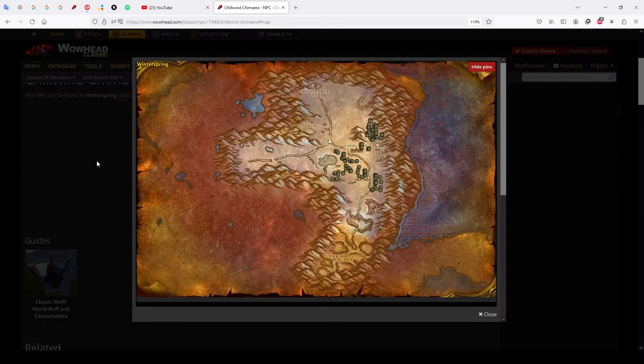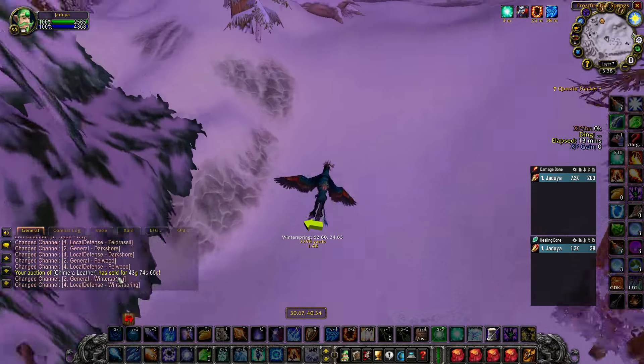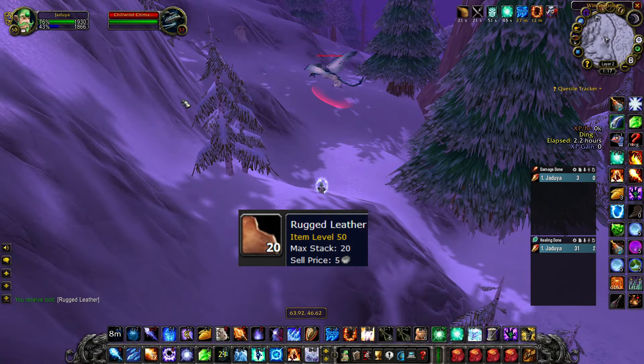The farm is right here in Winter Spring and what we want to kill is the Chill Wind Chimeras. This is a skinning farm and you can do it with any class. The more gear you have, the more profitable it will be, simply because you can kill them faster. The main material we are after is called Chimera Leather, and since the mobs are higher level, they will also give you plenty of Rugged Leather.